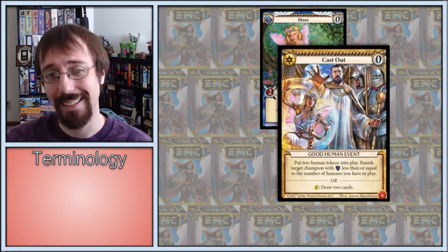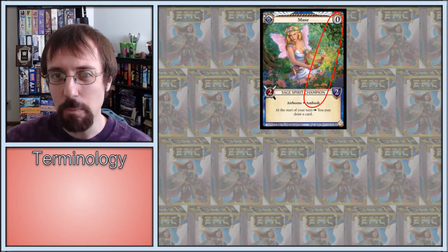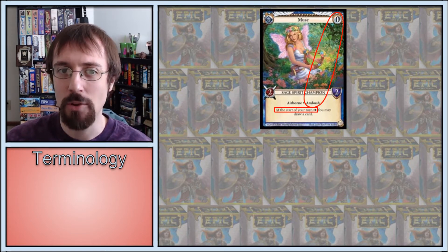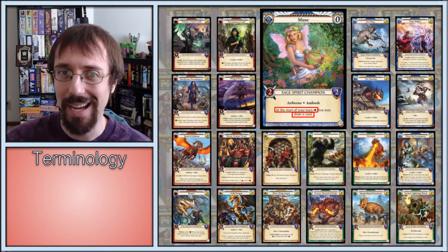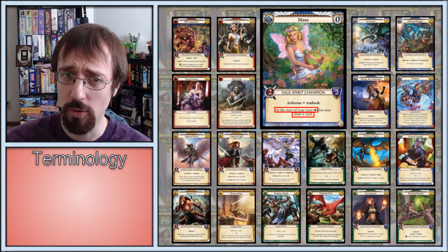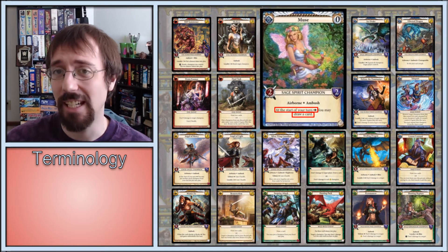So when I got a chance to help design a card, naturally this happened, and it was quite cathartic. But that's still not gonna stop this rant. Muse is so powerful because it's an ambush 0 that can just sit back and never expose itself to combat, while drastically decreasing the amount of gold you need to spend to draw cards. Drawing 2 cards a turn instead of 1 means you can play one 1-gold high-impact non-drawing card on your opponent's turn. Infinitely.